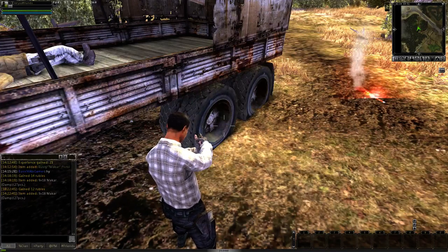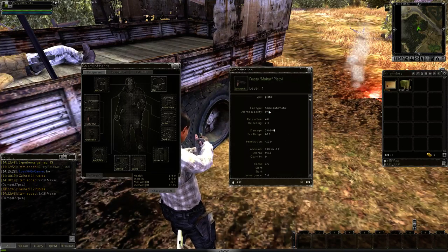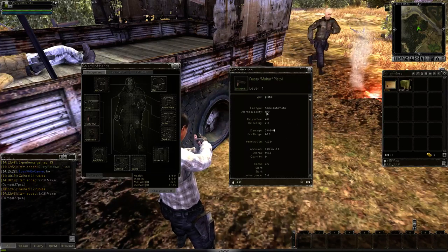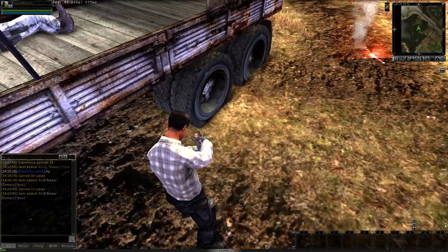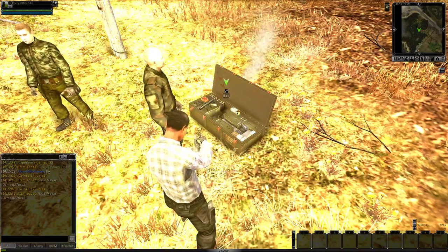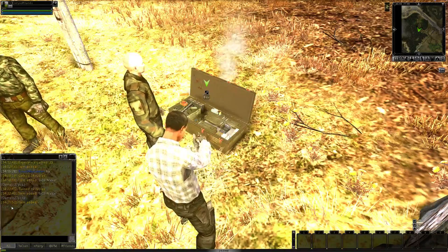I press the R button to reload my gun. Remember when we saw the gun info using U, it originally said I had 0 of 9. But we knew we had some 9x18 ammo in my backpack, so I pressed R to reload the gun. Now we have some ammo. It now says in my secondary weapon it requires 9x18 ammo and I actually have 45 of that right now. This box has an interaction symbol and a green symbol — pressing F: heavy military crate fell out of the truck. Check it. Item added: 9x18 ammo, 162 pieces.